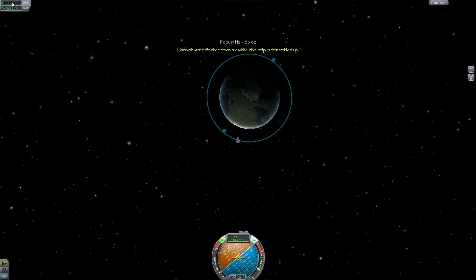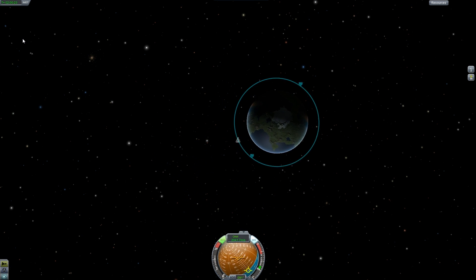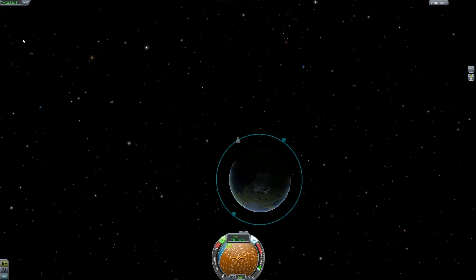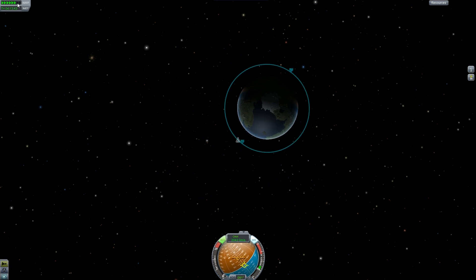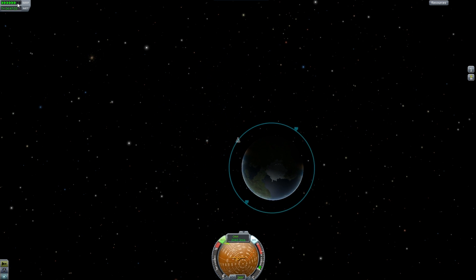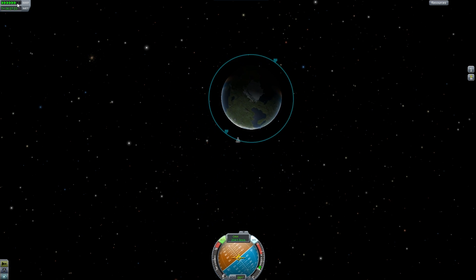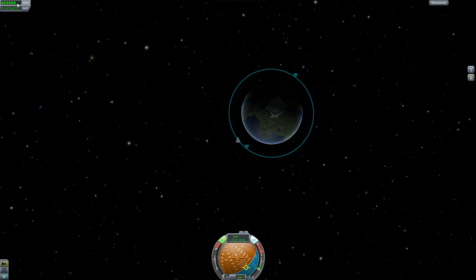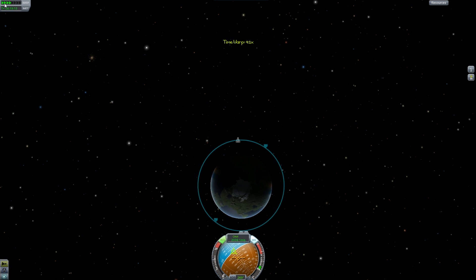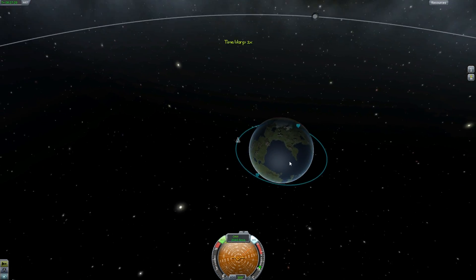Let us swing round. The ship's throttled up - oopsie daisy. Swing it round. One, two, three, five, six, seven, eight. I think we're gonna do about eleven orbits just because we already did one, so I think we're up to ten now. Okay, we'll slow down now. Let's just swing back round to the light side of Kerbin. Now we need to plan our descent back to Kerbin, to the HQ.